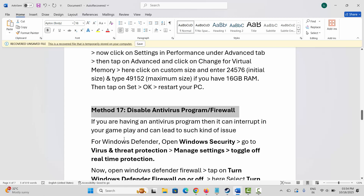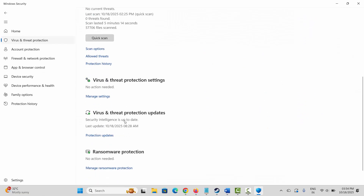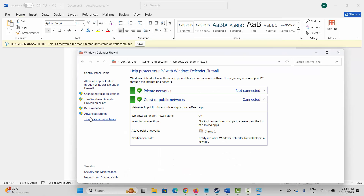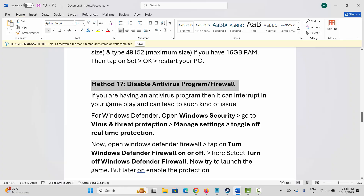Next is to disable the antivirus program or firewall. An antivirus program can interrupt your gameplay and lead to such issues. Go to Windows Search and search for Windows Security, then click on Virus and Threat Protection, scroll down, and click on Manage Settings. Turn off Real-Time Protection. Also go to Windows Search and search for Windows Defender Firewall, click on Turn Windows Defender Firewall On or Off, and select Turn Off Windows Defender Firewall for both private and public network settings, then click OK. Try to play the game and see if it resolves the problem. If not, come back and turn the firewall back on in both settings, click OK, and try again.